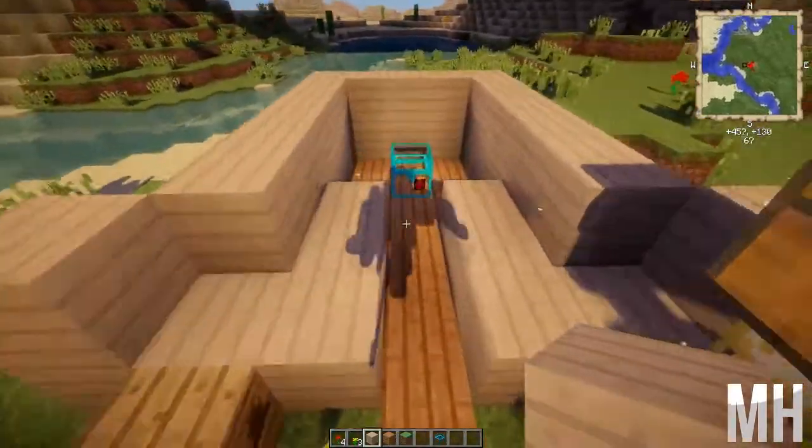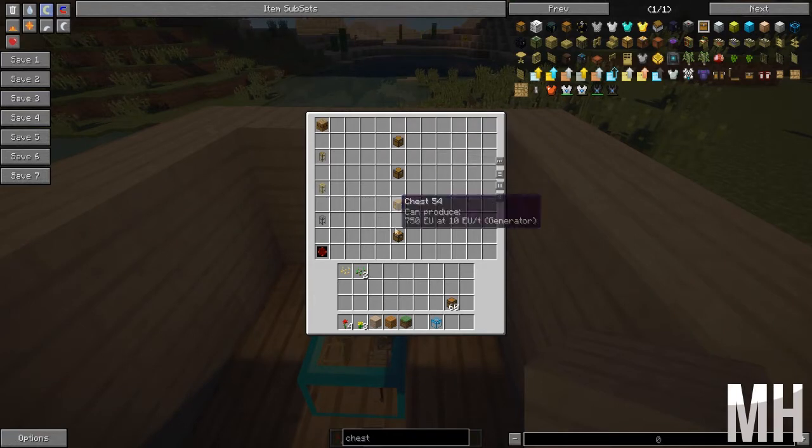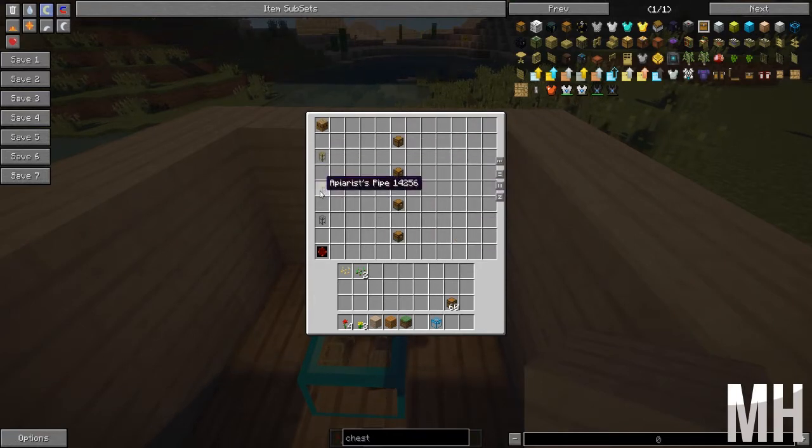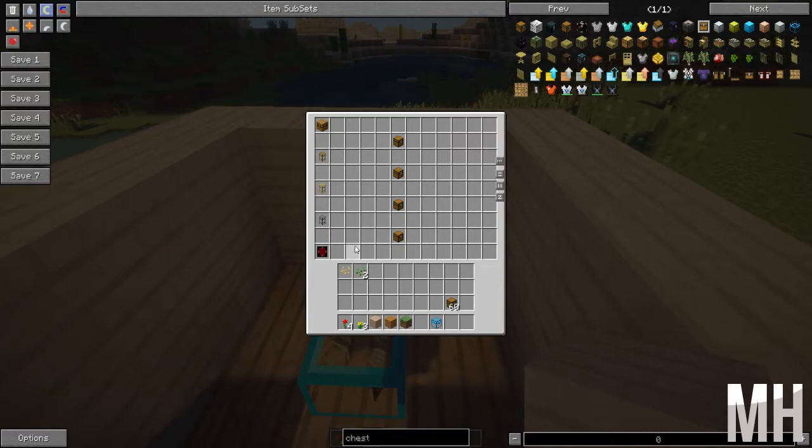So the first thing you're going to want to do is have a look at what you need. You need an apiary, a few chests, a wooden transport pipe, a stone transport pipe, and a gate. They're not too hard to make — all of this is quite simple.